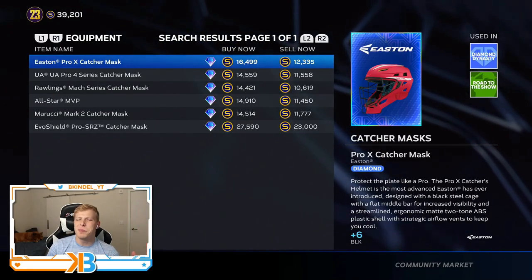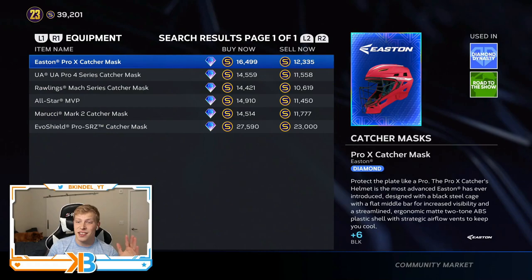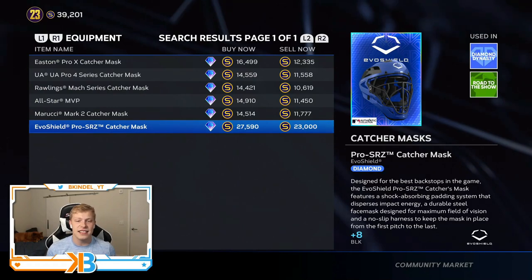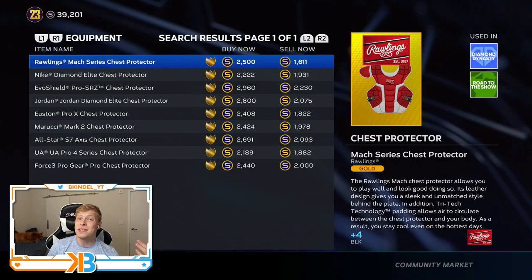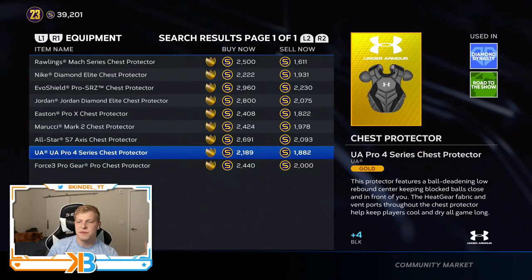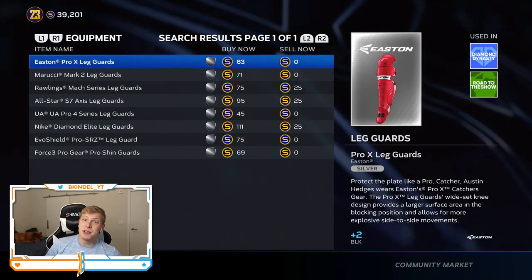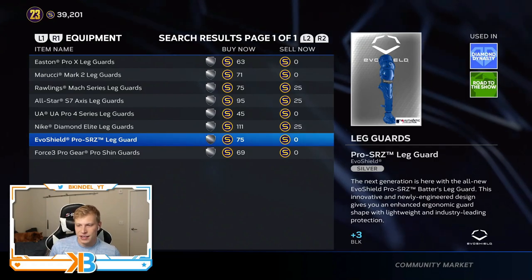These next couple items are completely irrelevant unless you are a catcher. We got catcher's mask — there are no gold catcher's masks, they're all diamonds, so you're spending 10-plus K. They all give the same plus six blocking besides the Evo Shield one that gives you plus eight. Same with the chest protector, except it's the opposite — there are only gold options giving plus four or plus five blocking. They're so close in price that if you are a catcher, I would just get the plus five one. Then we got leg guards, which are down to silver. These all give you plus two blocking besides the last three that give you plus three — just go with those.